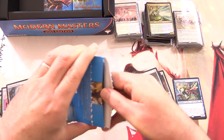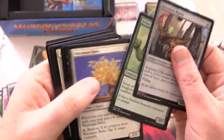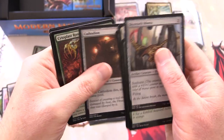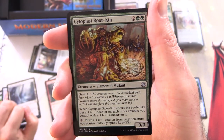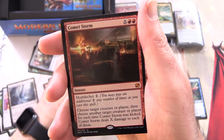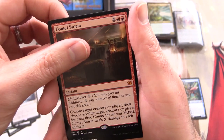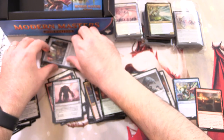Let's do another pack for the channel, trying to mix things up a bit. Token: Saproling. Anything nice in the commons? I don't think so. Uncommons: Cytoplast Root-Kin, Vengeful Rebirth, Tumble Magnet, and - a Mythic! Not Tumblestorm - Comet Storm. I don't know about that one, I think that's a low-end mythic. And a foil Rusted Relic. Still, we got a couple of mythics there.